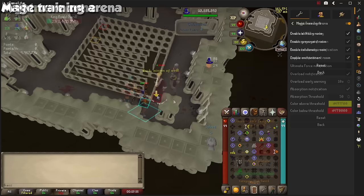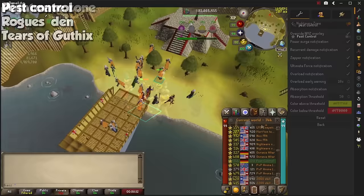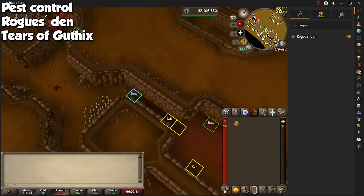The Nightmare Zone plugin will show timers such as how long until your overload runs out, and you can set notifications for all the orbs that spawn around. Probably the best feature is giving you a notification when you're about to run out of absorption charges to drink up once more. Pest Control is super simple to add helpful information to your screen. The Rogue's Den plugin is also minimalistic, and will highlight important tiles throughout the dungeon for an easier time.